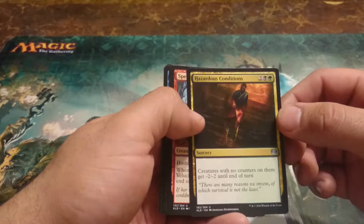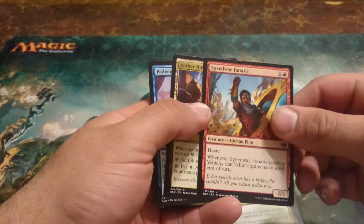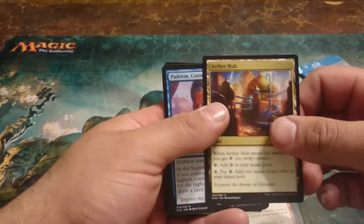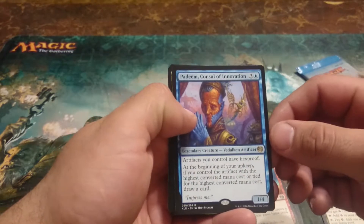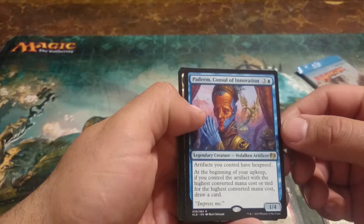Now the uncommons. We'll get ourselves the Aether Hub — that's a good card. And we have Payton, the Council of Innovations. That's the rare for that pack.